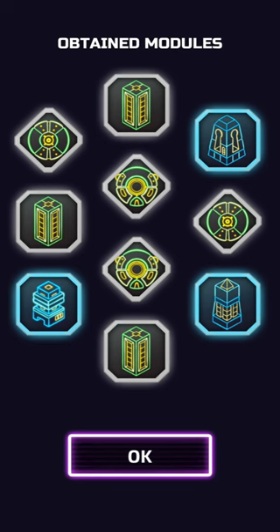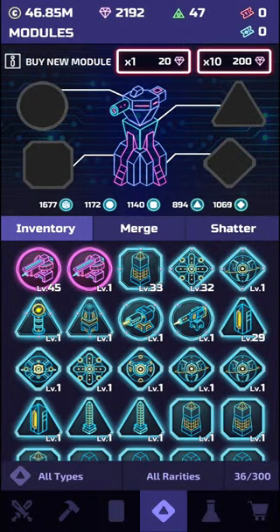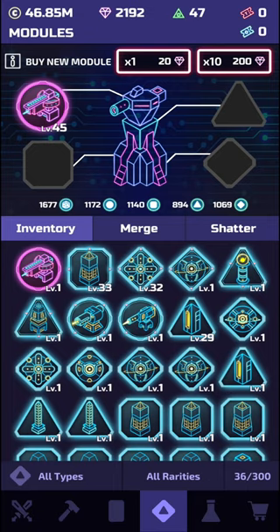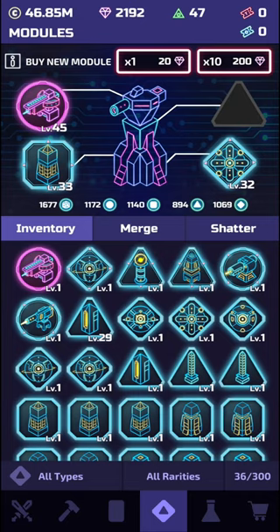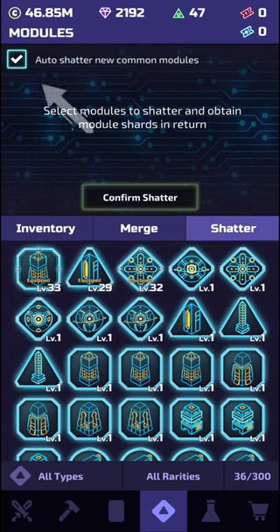Once you've collected your modules you can now add them to the specific slots, and this part is much easier than you think. Just click on each picture at the bottom and add the best rarity you have for each slot by clicking on the modules and pressing equip. Commons are the worst, then rares, and then epics which are purples. You shouldn't use the shatter option until you have all of your slots filled at the very top — this goes specifically for beginners. Select the auto shatter feature for common modules in the top left.